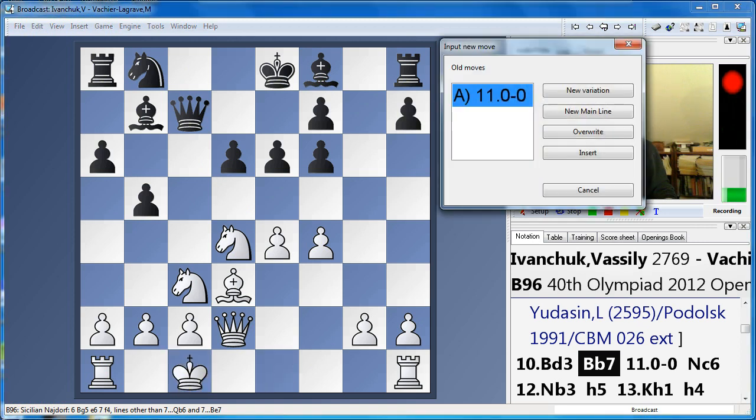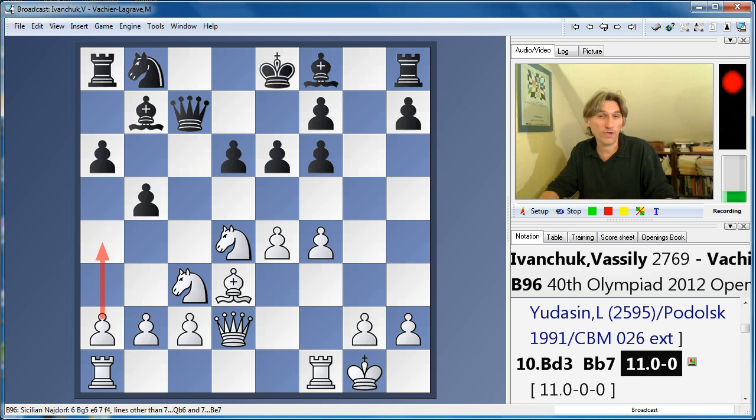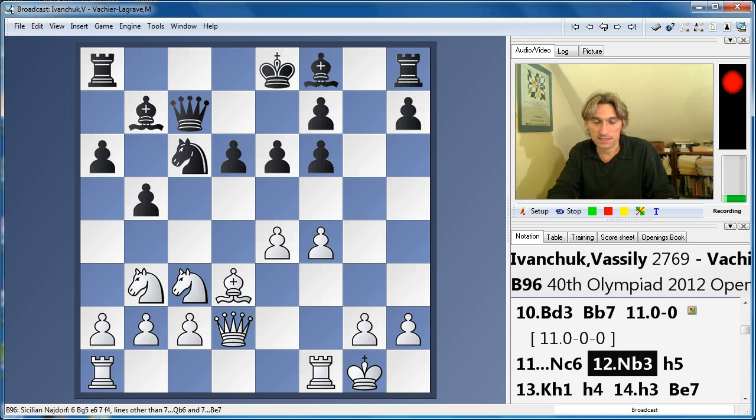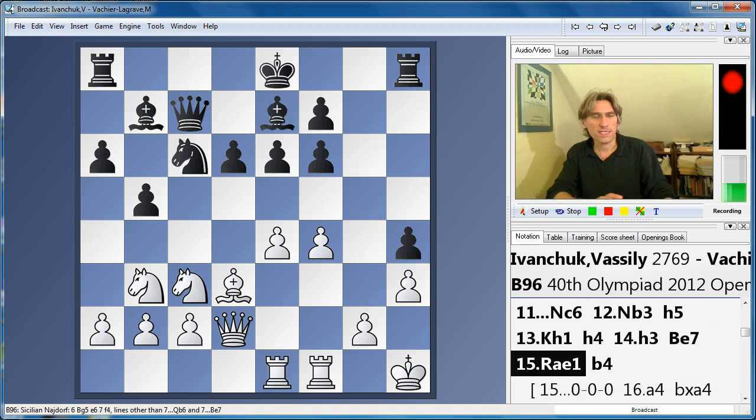A lot of players actually castle queenside for white, but I think Ivanchuk's move — castling kingside — is actually better, because if black castles queenside then you always have the option to try and break things open with a4. Ivanchuk is just developing nicely, not committing himself. He's playing this very cleverly indeed. He hasn't made a big break on the kingside, in the centre, or on the queenside. He's just waiting to see where black puts his king before embarking on some great attack.